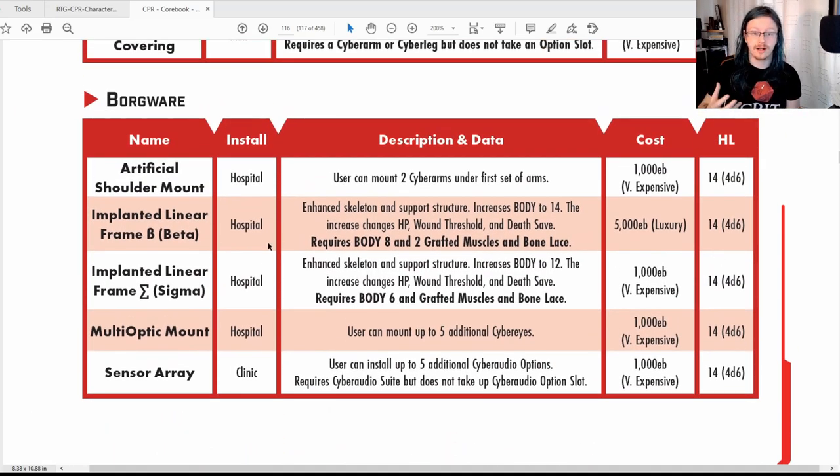And here we are on the borgware, which as I said is ultimately changing to your body. As you can see there is a decent humanity loss and a lot of the stuff is expensive. That's the artificial shoulder mount that allows you to mount two cyber arms under your first set of arms — so you can turn yourself into Doctor Octopus if you choose. Point to note: this does not come with the cyber arms, it just gives you the slots to then go and buy additional cyber arms.